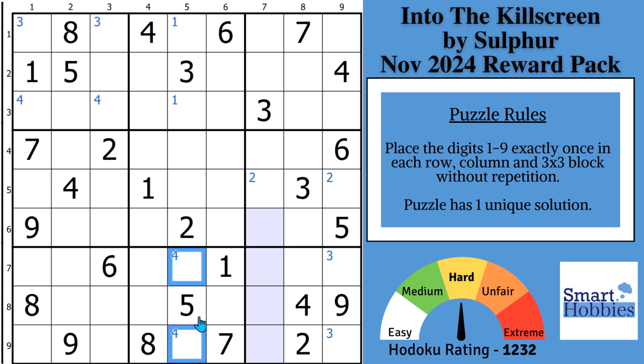We can do a little bit more here with the fours. With this four and a pointing pair of fours and this four, you can put Snyder fours right there. And then with these two fours and this four, Snyder fours in block six.